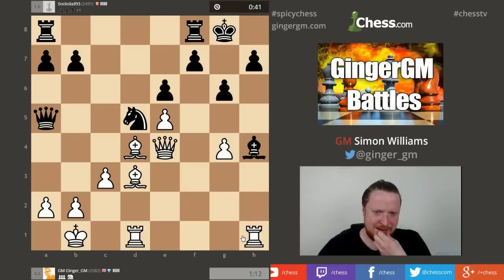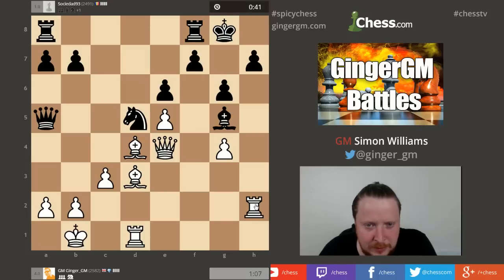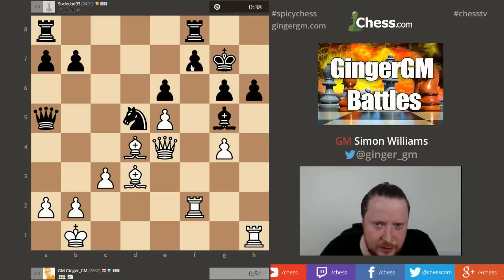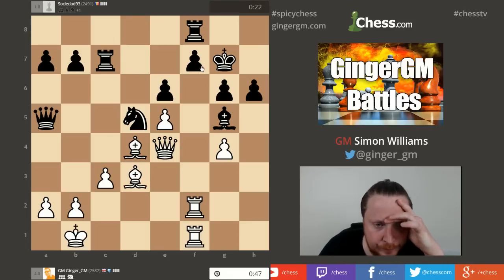He can't survive this, can he? Is this legal? I don't believe this is legal. Come on, survive this and I'll be absolutely amazed. Maybe he's surviving. Oh well - come on, there must have been a better way to do this. Right, I see another idea - I'm going to go for the F7 pawn now. Idea number two: Rook here, Rook takes F7 followed by Queen G6. Rook here, he goes Rook C7 - that's my tactical idea which I'm sure he saw. Can I take here anyway? No.